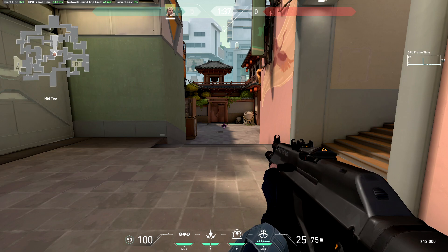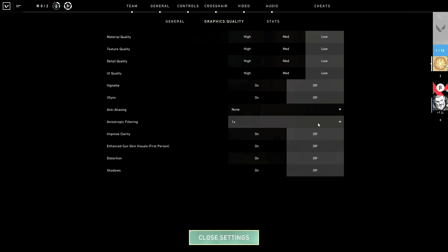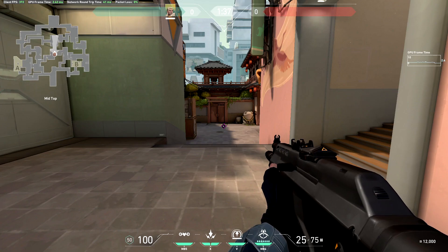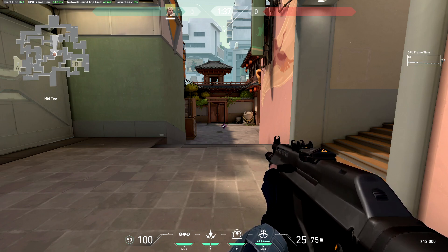Right now I'm standing in the middle of the map Split, aiming my crosshair at the white dot in the orb. I currently have uncapped FPS, as you can see in the top left, and my GPU frame time is around 2.4–2.6ms. You can see on the right-side graph how stable or unstable it is. I have everything set to low to increase FPS as high as possible, and I'm currently getting 370 FPS.